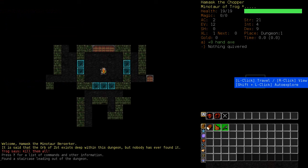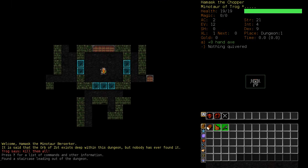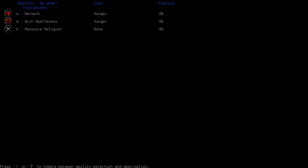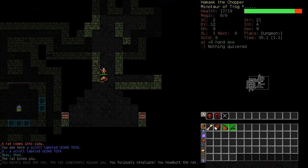I think I'll train Axe skills first. I've played a Minotaur on video before — they're very good at everything combat-wise, and also extremely strong. We've started with 21 Strength. I've started as a Berserker with 1 point of Piety. I don't have any special abilities yet except for going Berserk.